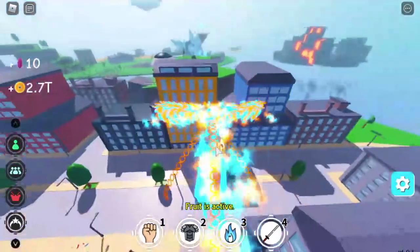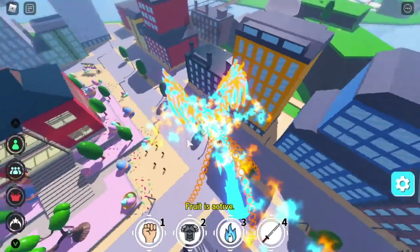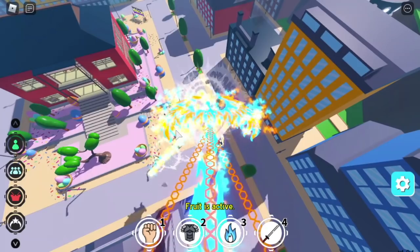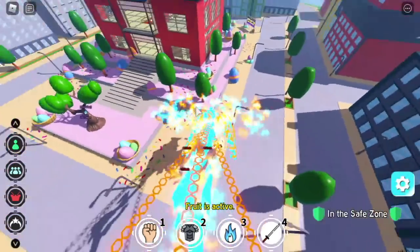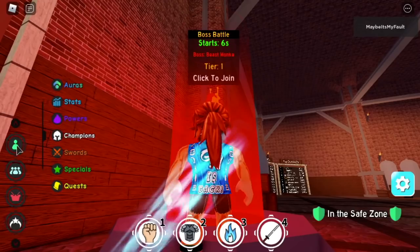How do you transform into Phoenix? So simple — you just need to fly. When you fly, you will automatically change into a Phoenix when the fruit is activated. There you go. Use the first skill to fight the boss. So that's my brief introduction of the Phoenix Fruit.